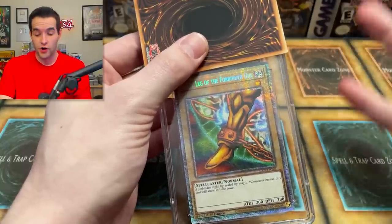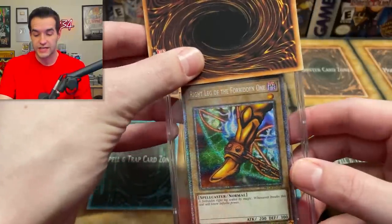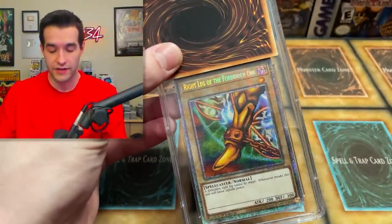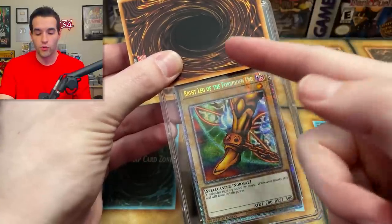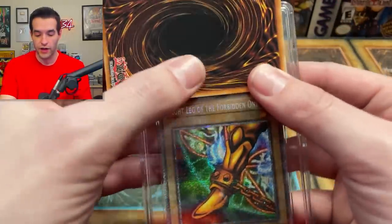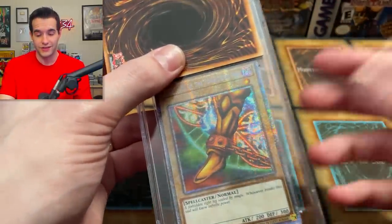The best part about CGC — the reason I sent to CGC — is simply because I like doing these return videos and you can reveal the subgrades one at a time. At BGS, they do a square, so you have to reveal two at a time. With CGC you can go right across — reveal, reveal, reveal, reveal — and then go to the final grade. I think that's really fun, and that's honestly the main reason I did this.